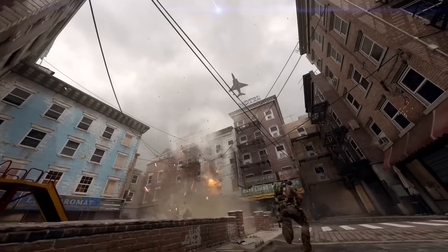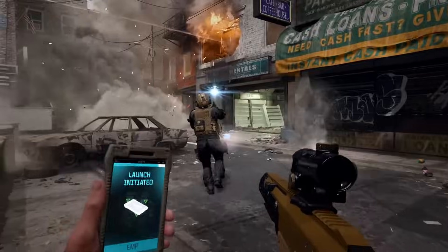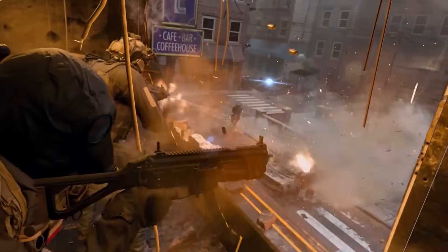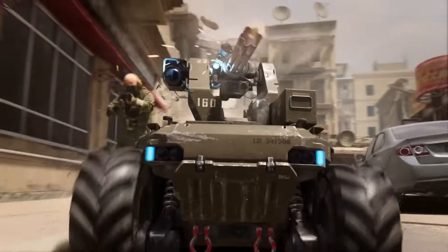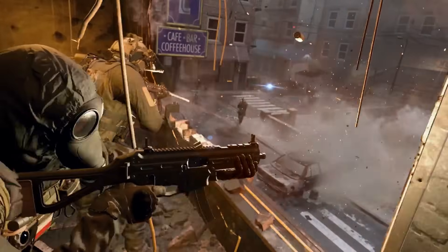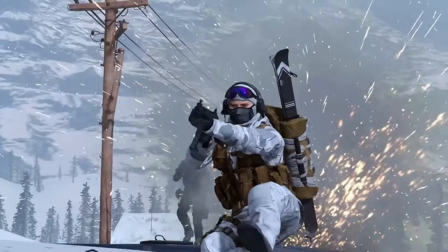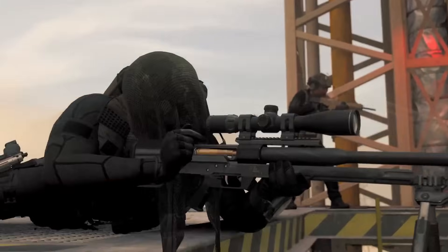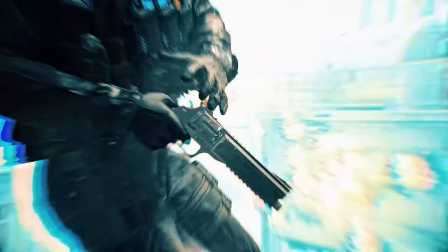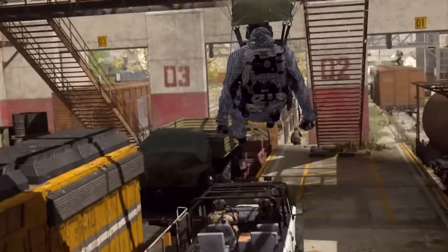Some new killstreaks were also showcased. The biggest one is the EMP, which is now back — it causes a huge explosion and even takes down an airstrike at the top. It's probably going to be a high-end killstreak. They also show what looks like a small drone that you throw in the air and it flies off. There are likely more hidden ones I missed, and they're also bringing back old ones like the precision airstrike.